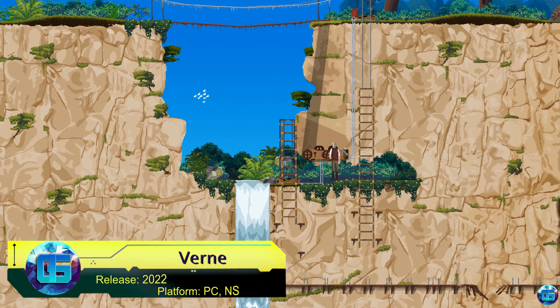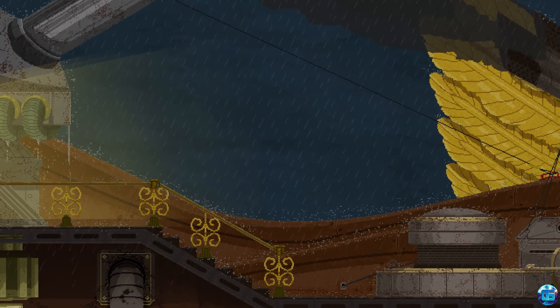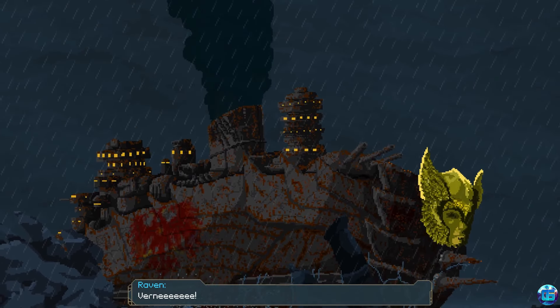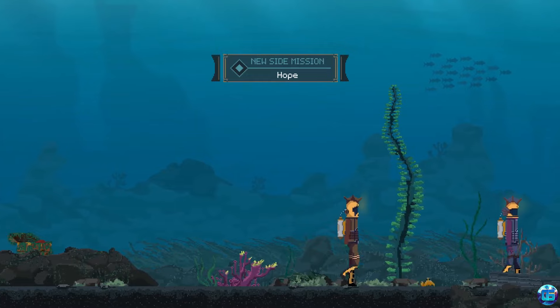Verne: The Shape of Fantasy is an engaging side-scrolling adventure inspired by the works of Jules Verne, where players navigate a steampunk world featuring Verne himself and Captain Nemo. The game revolves around their quest to find the lost power of Atlantis and thwart the antagonist and his oppressive nation. The gameplay blends exploration, puzzles, and storytelling.